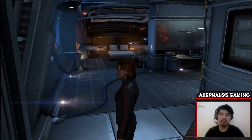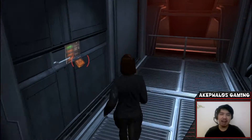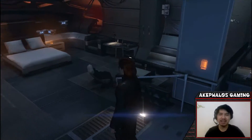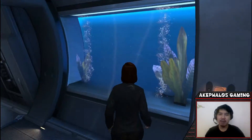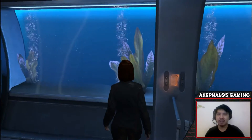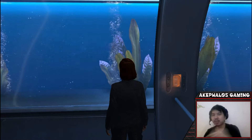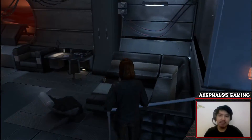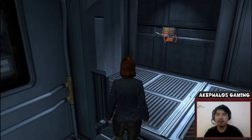Here we are in the Normandy — specifically in Shepard's cabin, basically the captain's cabin. I rarely come up here because there isn't much to do, aside from interacting with the computer, which doesn't really do anything. If you have fish it does something, but at the moment I don't have any. You have to purchase fish later on, or if you're coming from Mass Effect 2 there's a segment where you can retrieve your fish from a character you meet later. Right now there's really nothing to do here aside from changing your outfit.